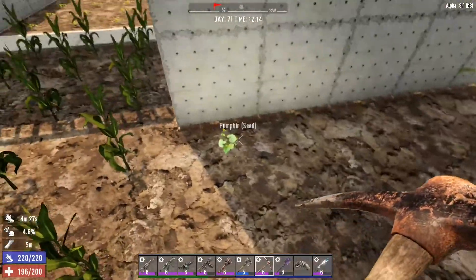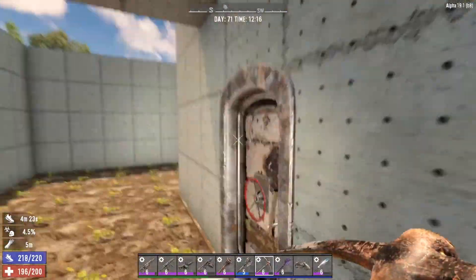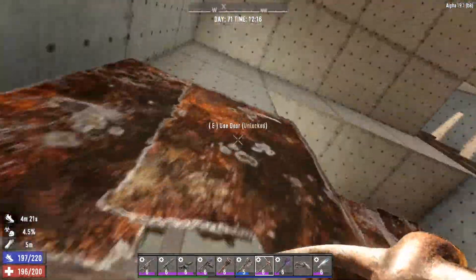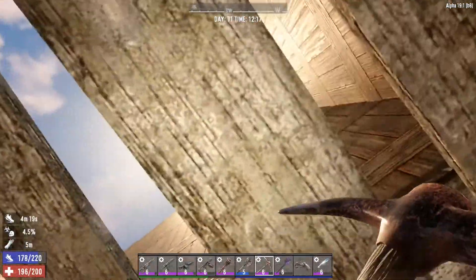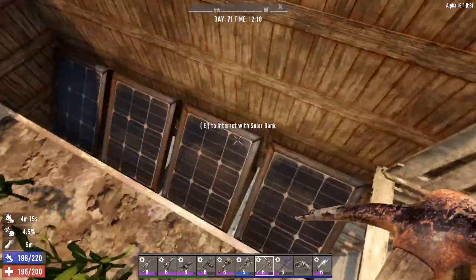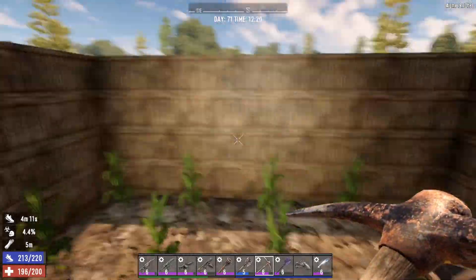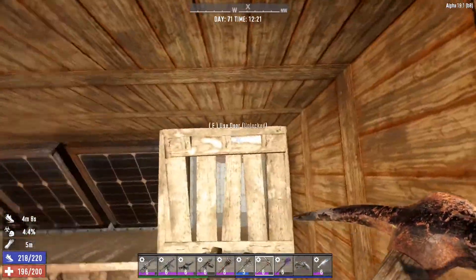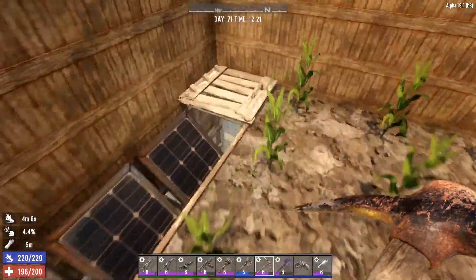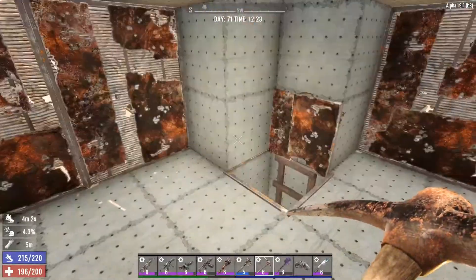We found a pumpkin seed, so that is planted right here, and I moved my super corn up here. We also have a solar bank here which should get direct sunlight pretty much the entire time. If not, it's also going to be paired with a battery bank down on this floor, so it should be fine.